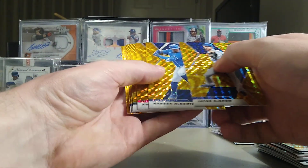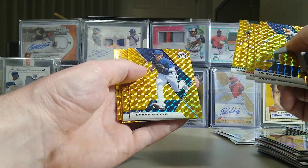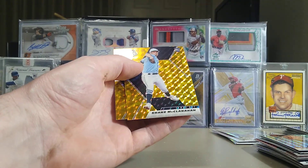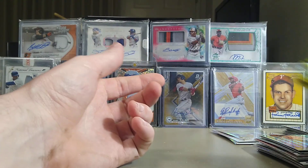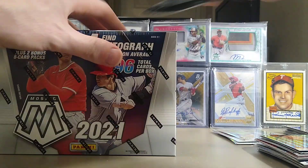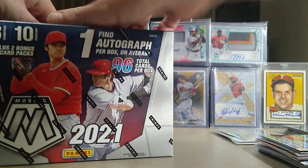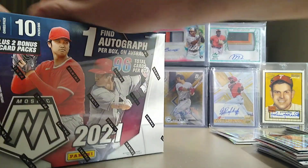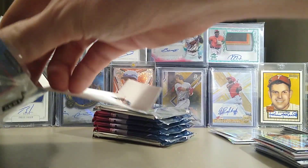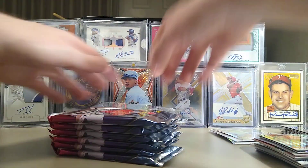Jacob deGrom, Alberto, Ha-seong Kim, Loriano, Biggio, Mike Soroka. Come on, give us a good rookie here. Shane McClanahan, Fleming — not who we're looking for, guys. Still no short print inserts either. We only hit that one Hot Sauce Tatis card, which wasn't very good because it was just the base Hot Sauce — not a mosaic or a swirl. If all these boxes are pretty much the same, you have no real incentive to buy more than one.